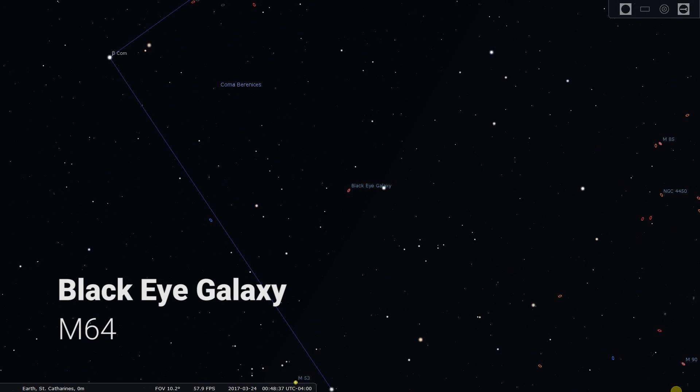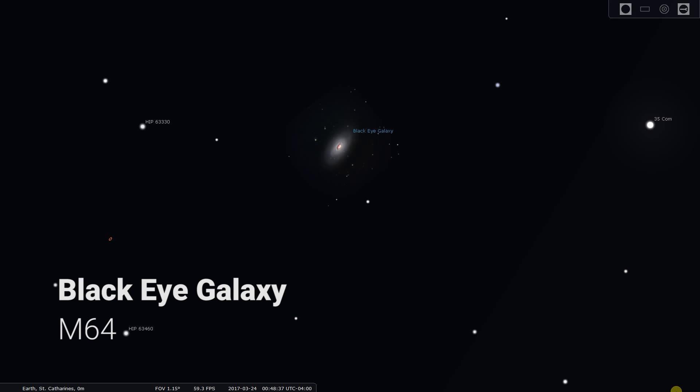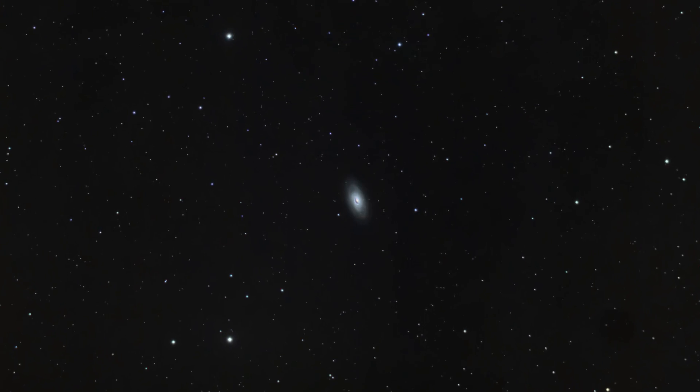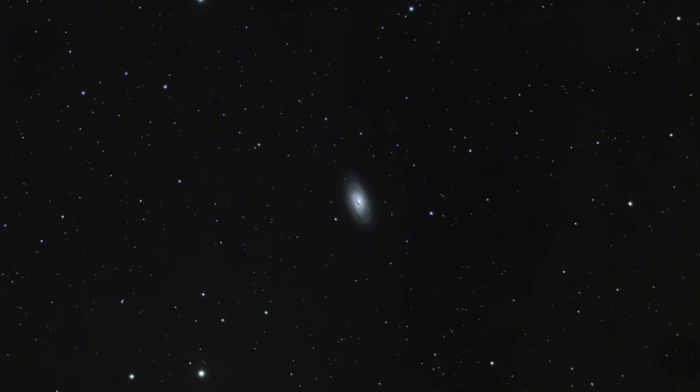Next we have the Black Eye Galaxy, Messier 64 — I chose this one just for the fun of it a few years back. It has a nice glow with some dark detail in the middle. However, it is very small through a small refractor — it borderlines on unimageable with an 80mm scope. Unless you have a scope with a longer focal length, I wouldn't recommend attempting the Black Eye unless you just want to see what it looks like.